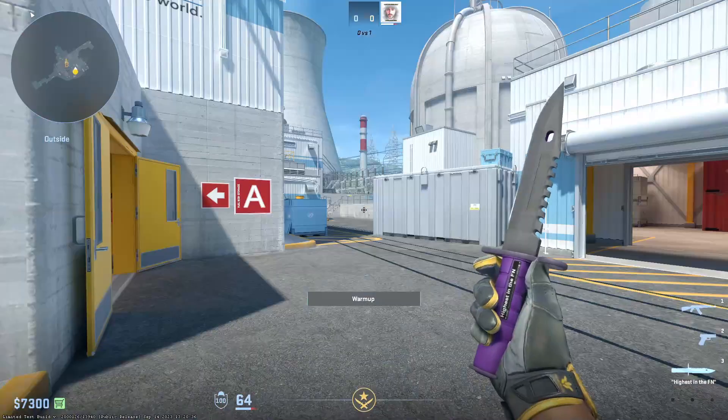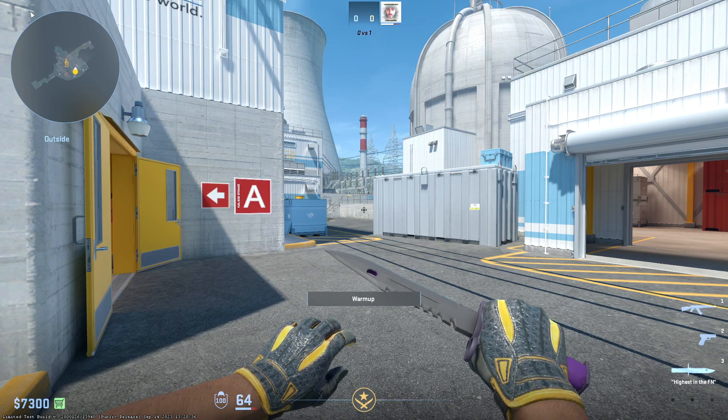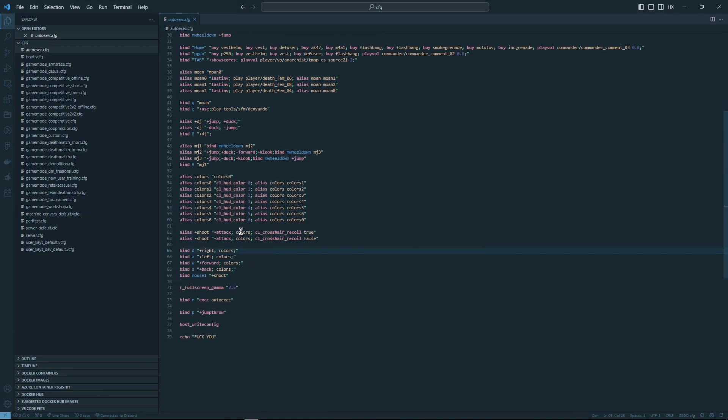All it is is a group of aliases in your autoexec. Here you can see I have this alias 'colors' with values 0 through 6, and what these do is just cycle through the different HUD colors. You can bind it to anything by just adding 'colors' to the bind.